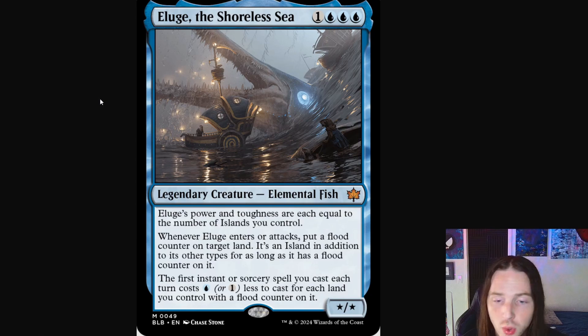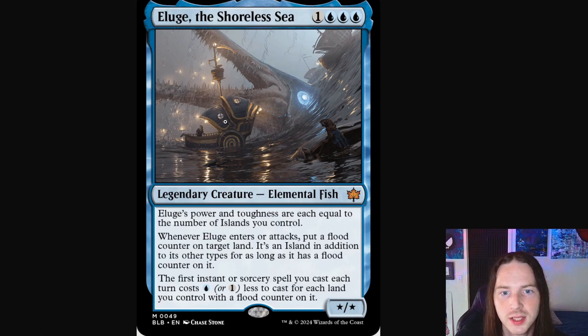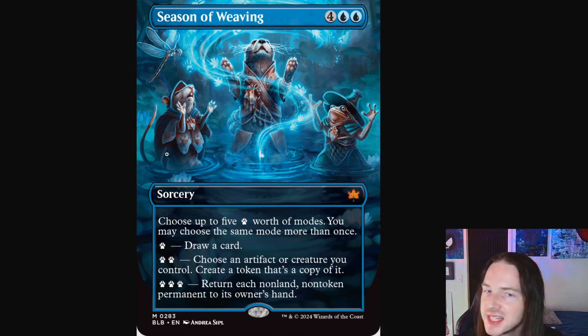You thought that card was disgusting? Look at Eluge the Shoreless Sea — an elemental fish, pretty freaking gross. If you take a closer look at the actual design of the fish, it resembles like a gar, like an alligator gar type fish. It's got this large ominous glowing blue orb of an eye. Again we have these little paddle-type ships absolutely getting destroyed — the wave is massive.